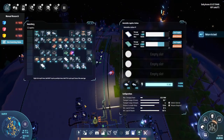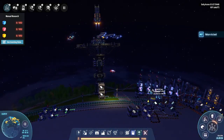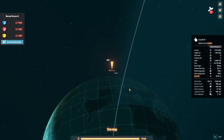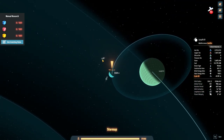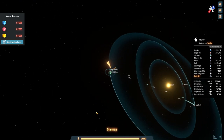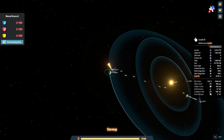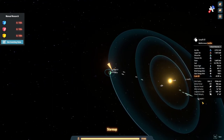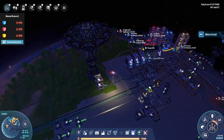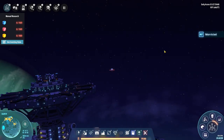Before I actually started recording the episode, I noticed these ones here - they change color depending on the resource they're collecting. I also noticed you can actually see the drones on the map, you can see where they're going. I can see all these guys going back and forth on Lyseth 2, which is really cool. It seems to use all the drones at one station before using the other one, so that's good to know.